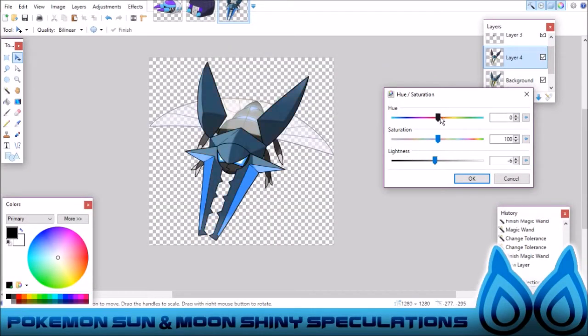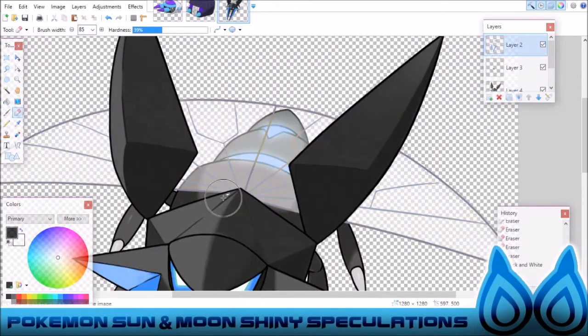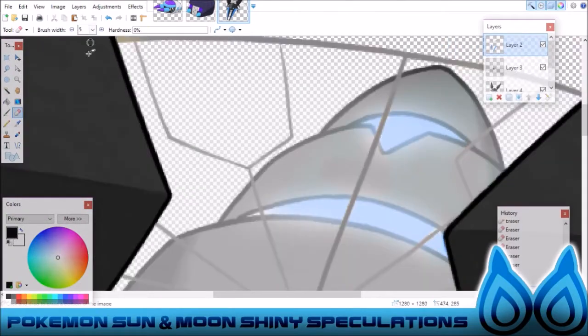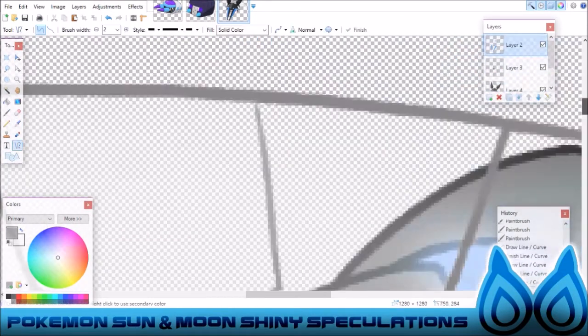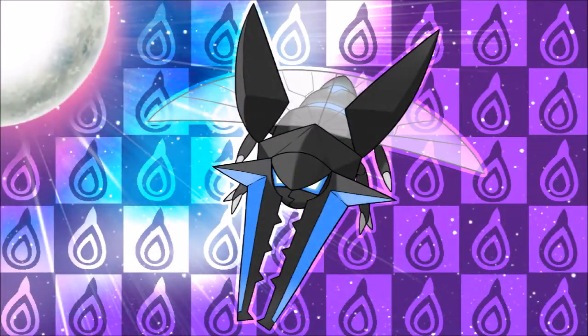And Vikavolt — the shiny Vikavolt that we want just looks fantastic. With the black and the pincers with the highlights of blue it just looks fantastic. He just looks like he's about ready to just destroy some people. And that's what we want them to look like.